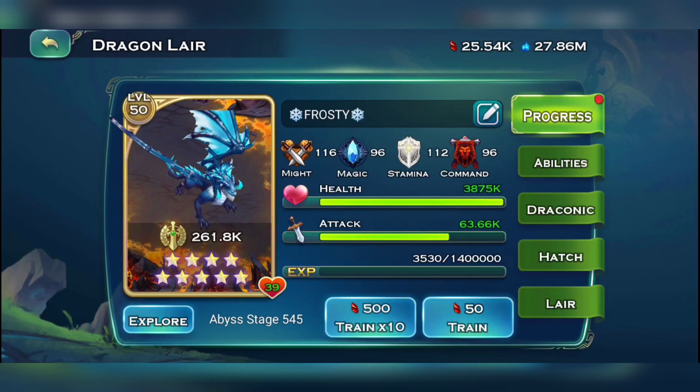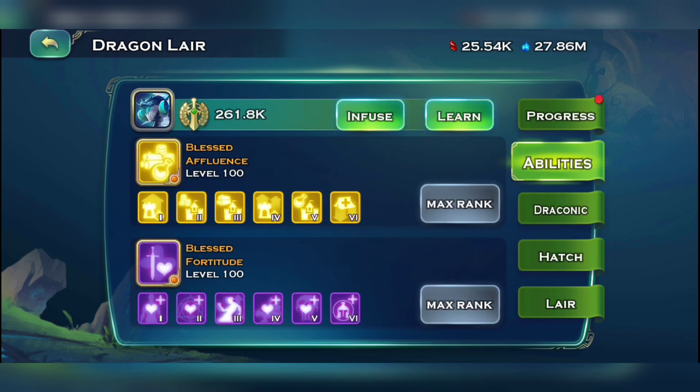A research dragon is not for attacking, it's not for defending — it's just gonna help you in clearing levels, farming resources, and building stuff. Make sure you have an extra dragon for research, so don't go with your main dragon as a resource dragon. Use your main dragon as a destruction dragon with all damaging skills.